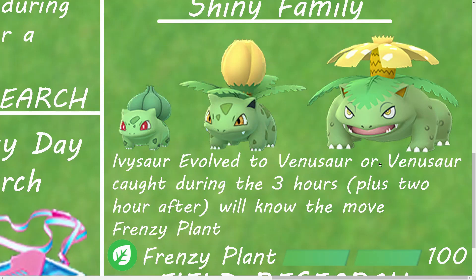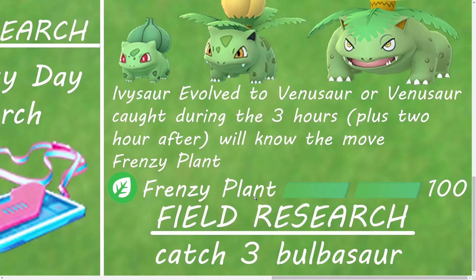Ivysaur evolved to Venusaur, or Venusaur caught during the 3-hour event window plus 2 hours after, will know the move Frenzy Plant. Frenzy Plant is really good, so please make sure to get it.